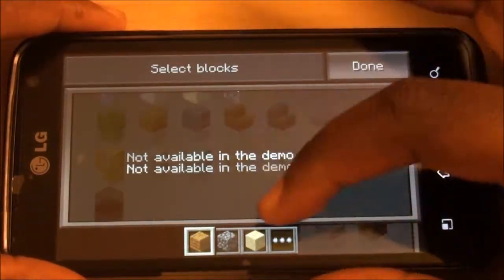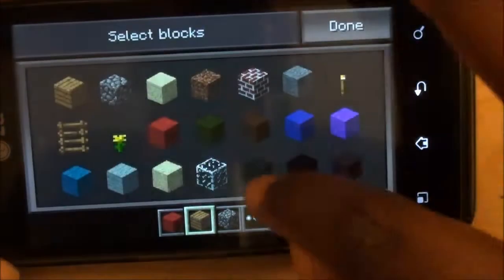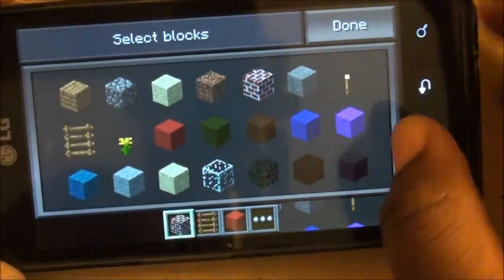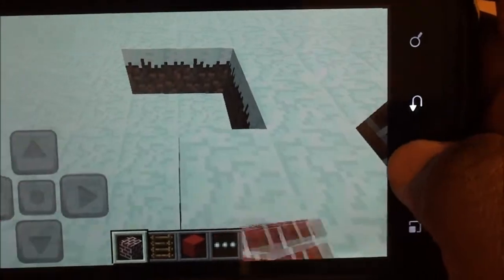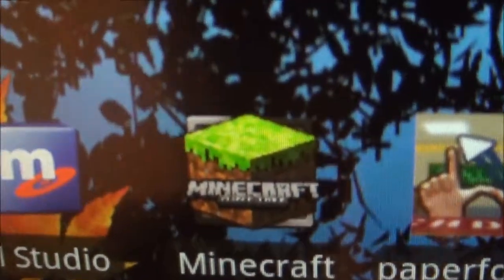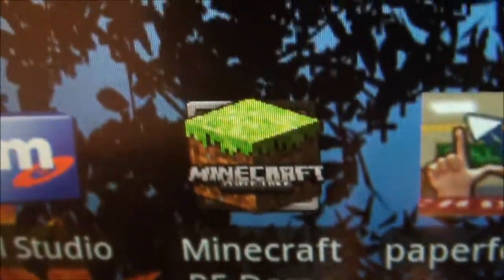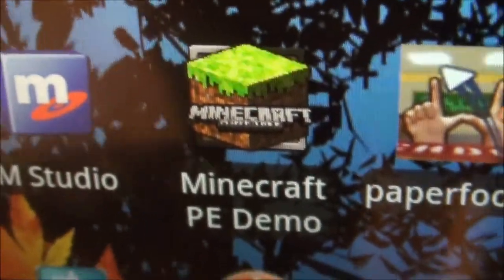We'll just move on. You can change which tool you have selected by selecting each one. You can place some ladders, or some bricks. So this has been Minecraft Pocket Edition on the LG Steam. You can download this game from the Android Market for free. There is a full version that is $6.99 — I'm talking about US money.